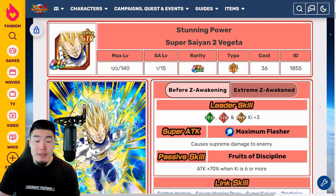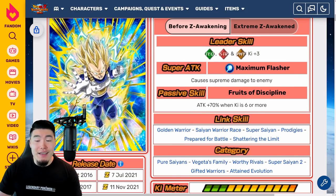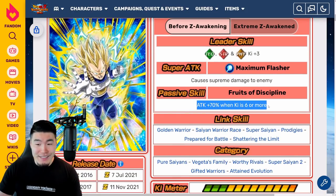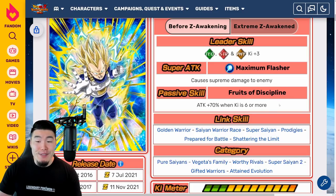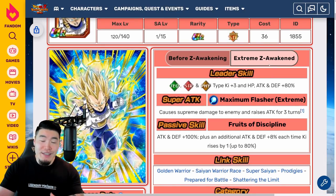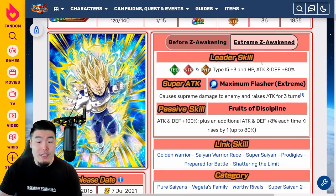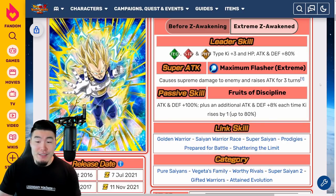Moving on to the Super Saiyan 2 Vegeta — pre-EZA his leader skill is TEQ, STR, and INT types Ki plus 3, his super attack causes supreme damage, and his passive is attack plus 70% when Ki is 6 or more. Also another terrible passive. With the Extreme Z Awakening, a huge upgrade: leader skill is TEQ, STR, and INT types Ki plus 3, HP, attack, and defense plus 80%. His super attack causes supreme damage and raises attack for three turns, and his passive is attack and defense plus 100%.